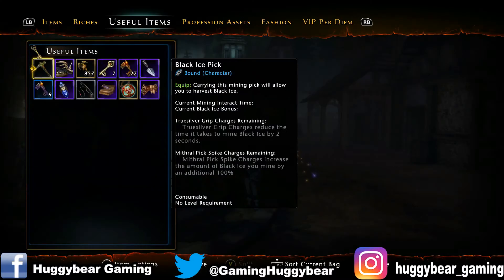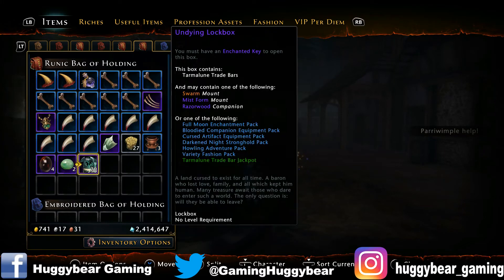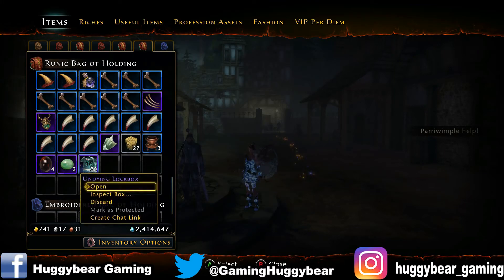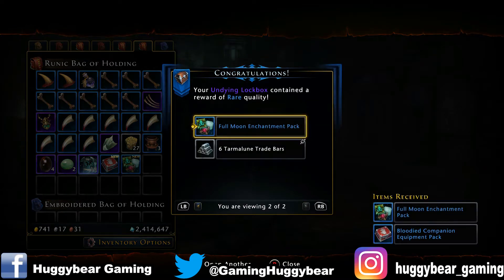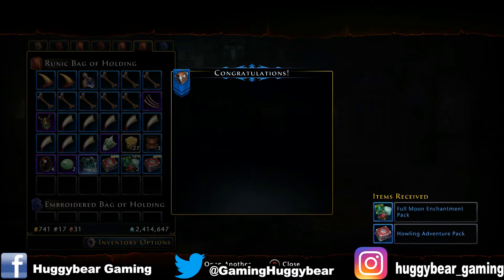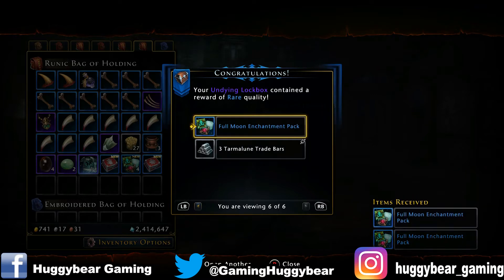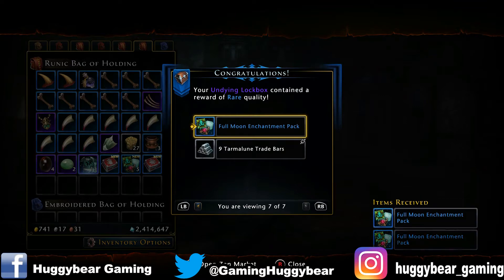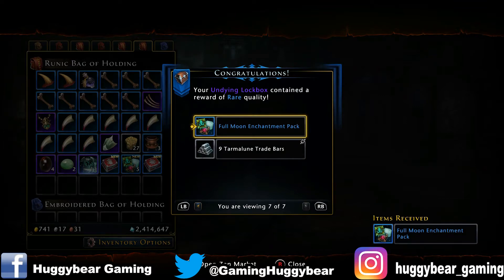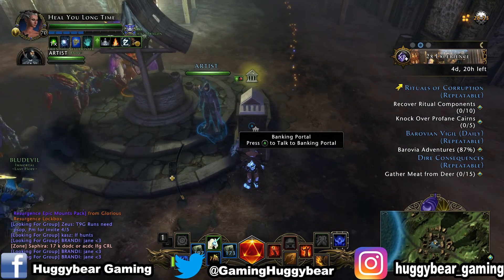So I've got my keys and my boxes. Going straight for it — box number 1, we've got a companion pack, an enchantment pack, adventure pack, another enchantment pack, another enchantment pack, another enchantment pack, and from the last key we have another enchantment pack. So we've got a lot of chances of getting some ultimate stones.